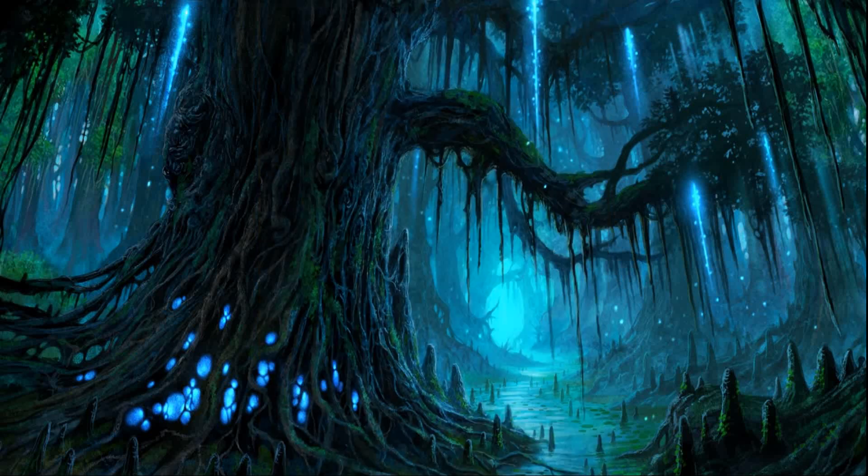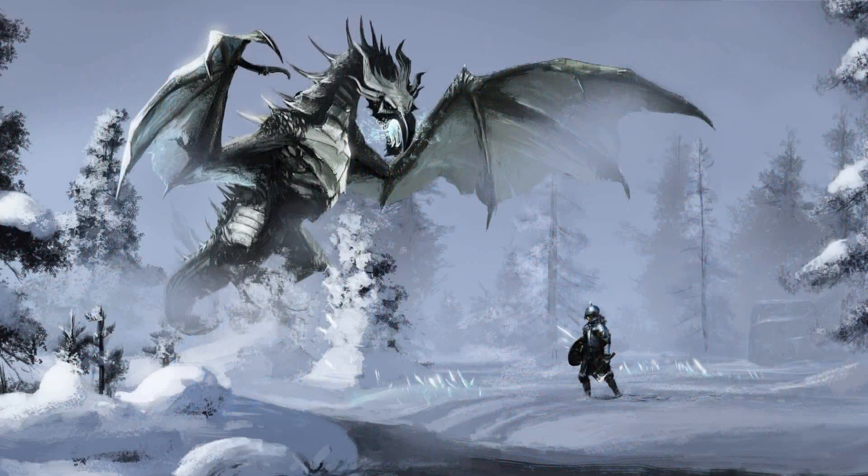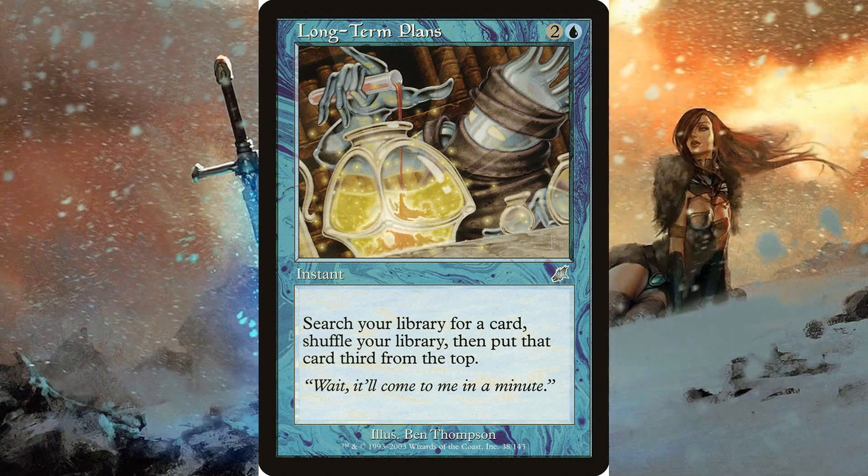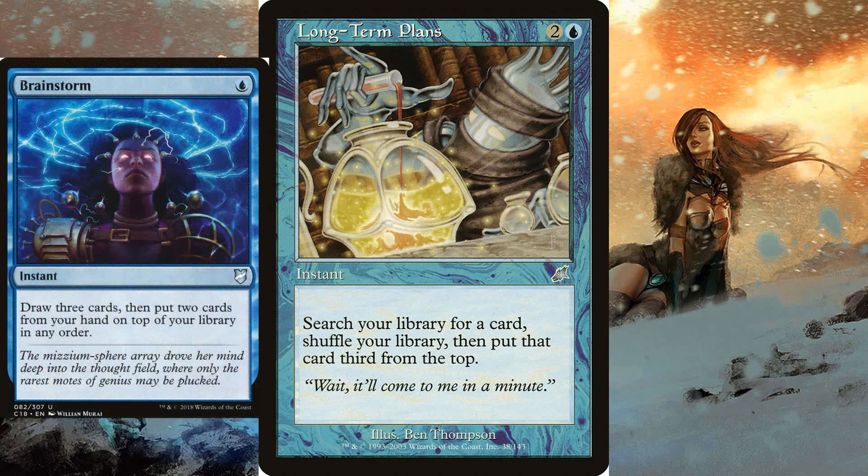That's right, you're going to be milling yourself and it's going to be fun. The problem with green and blue is that there isn't a ton of tutors for enchantments, so we're going to be running Long-Term Plans. Long-Term Plans is an amazing card — it's an instant for one blue and two generic. It says search your library for a card, shuffle your library, then put that card third from the top. To go along with this we're also running Brainstorm and Ponder.